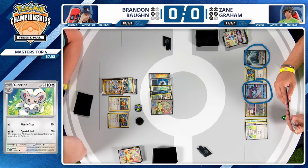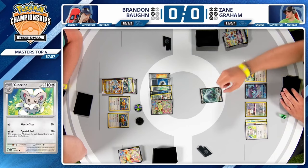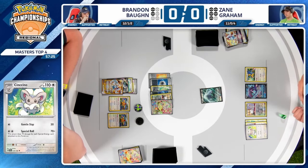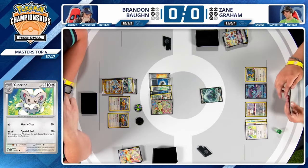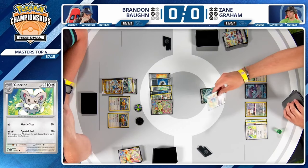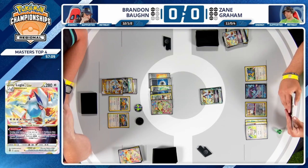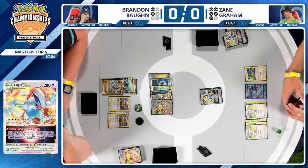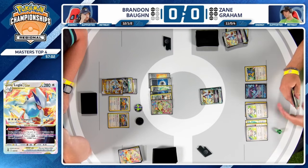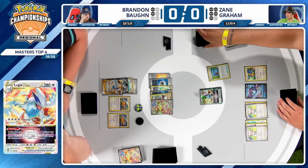With only one Archaeops it's really hard to keep up with the energy in play to even knock out the Lugia. Zane's got his back against the wall — he knows what he has to do to pull this out. Deal with this Cinccino; you're going to need manual attachments. You need a non-two-prize Pokémon to fill this last bench slot, because having Lugia V is essentially just the same thing at this point.